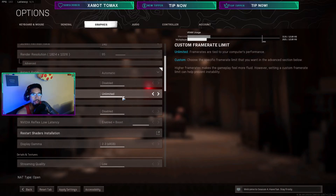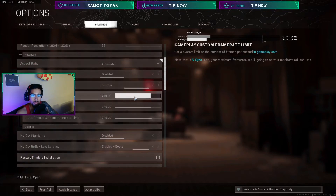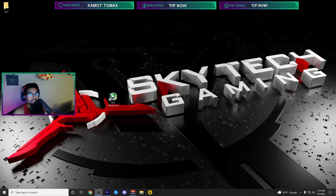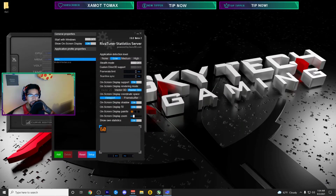Set sync to off. For custom frame rate limit, leave it unlimited — I'll show you a better way to limit it with way better frame times. The game does not do this well. If you use the custom limit, I wouldn't go above your monitor's refresh rate. The best way to cap your frames is with MSI Afterburner — download it, open RivaTuner Statistics, click Add, find the path to your Modern Warfare game via File Explorer: PC > Local Disk > Program Files (x86) > Modern Warfare.